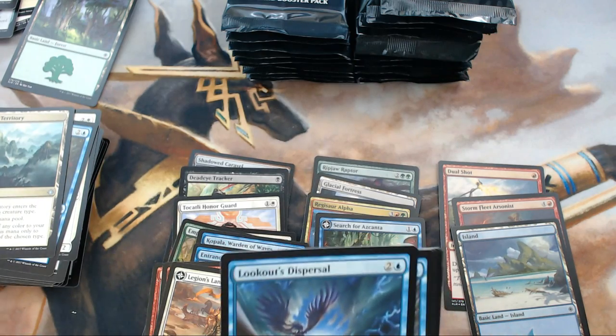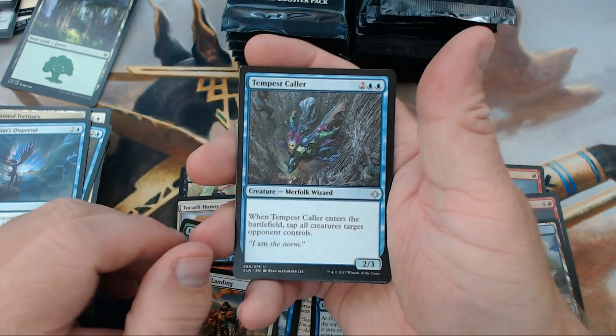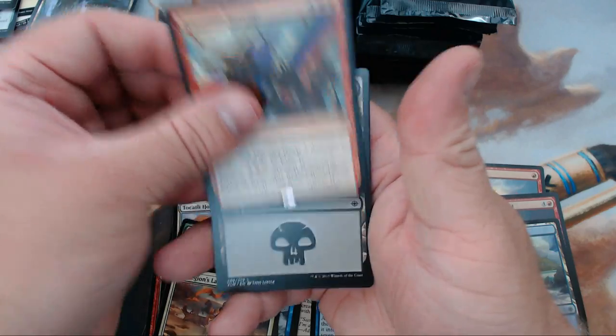Next pack: Lookout's Dispersal, Tempest Caller, Merfolk Branchwalker, and our rare is Repeating Barrage.